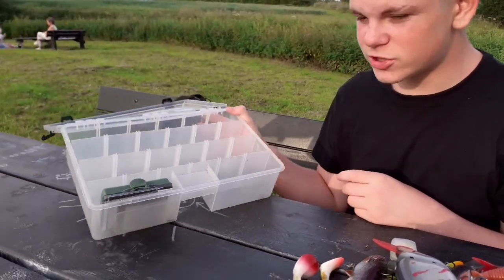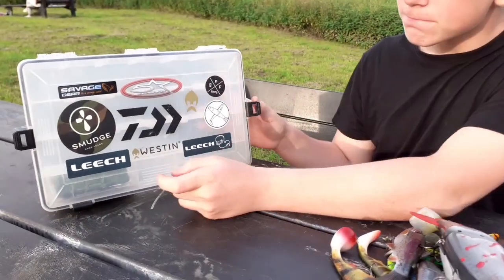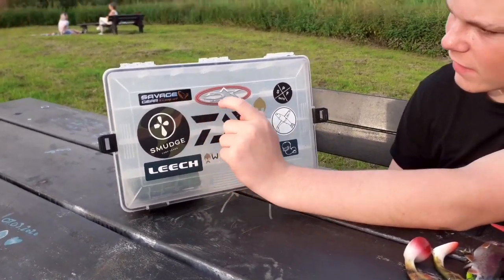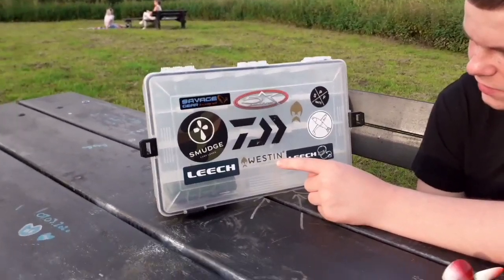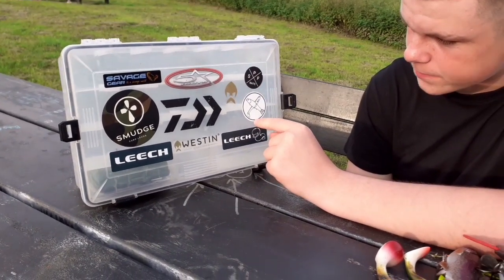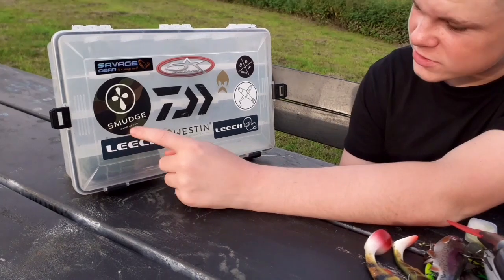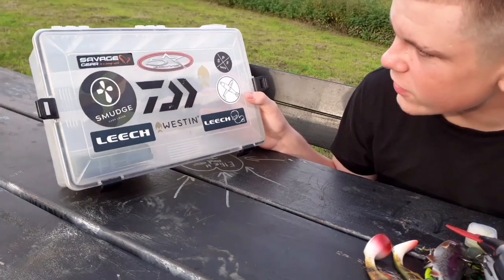I'm going to show you the stickers on the front of my lure box. It's a Diawa lure box. I've got a Savage Gear sticker, Five Star Baits, Western Scandinavia, SFS, DB Trishon, Leech, another Leech one, Gator Leech, and Smudge Legs too. I've got a lot more stickers at home but I'm running out of room on the front.